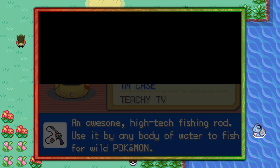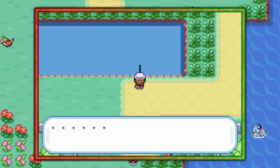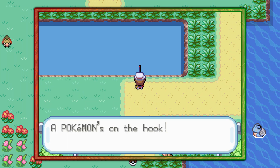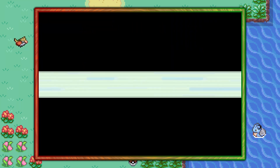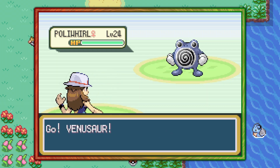Anyways, from Vermillion City make your way up into Route 6 and use the Super Rod on this nearby pond over here. In this water you have a 40% chance of finding a Poliwhirl with the Super Rod, and that's pretty much it — you should be able to find it pretty quickly.